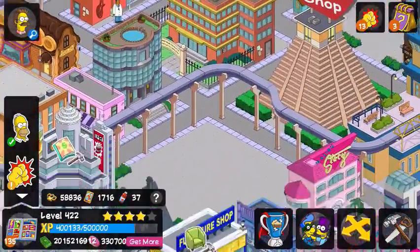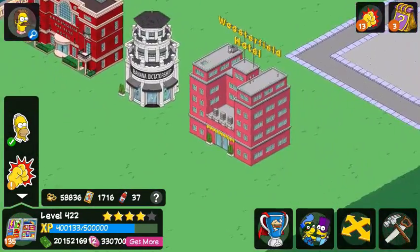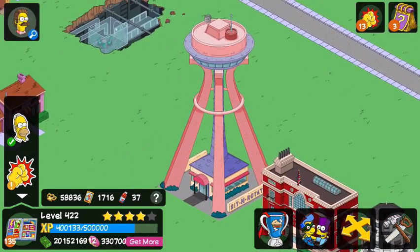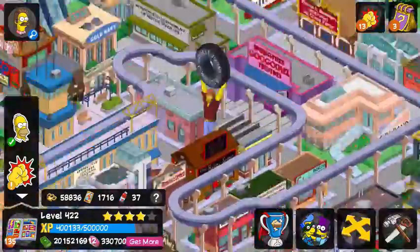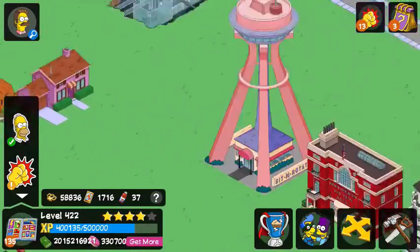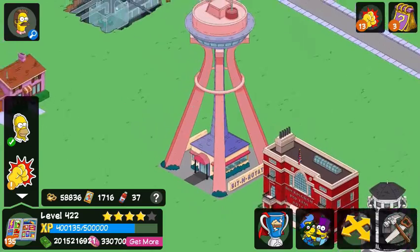I've taken out a good portion of my downtown and this is the stuff you'll need: three sort of smaller towers and then one very big tower. Some buildings that can work for this: the Sit and Rotate, the Marketing Agency, the Tentacorp HQ, anything from the casino event — most notably Mr. Burns' Casino, King Homer Skyscraper, et cetera. I guess Arena Education Center could work too. Those are some buildings that could work.